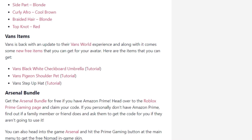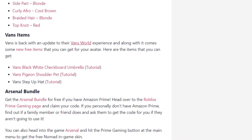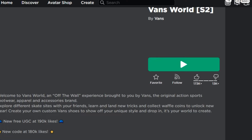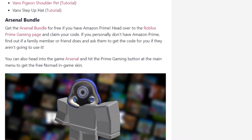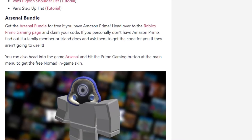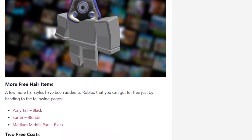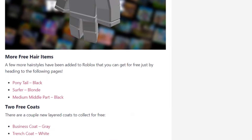There are some Vans items in Vans World — the game Vans World Season 2 — and then there's the Arsenal bundle for free only if you have Amazon Prime. So I guess that's not entirely free if you need to pay for Amazon Prime, but just in case you have it, these are some more free items.